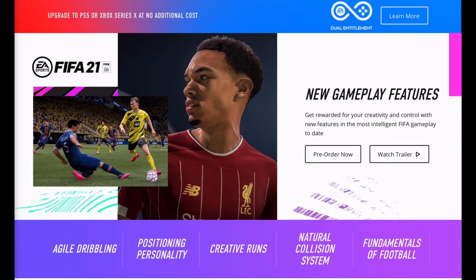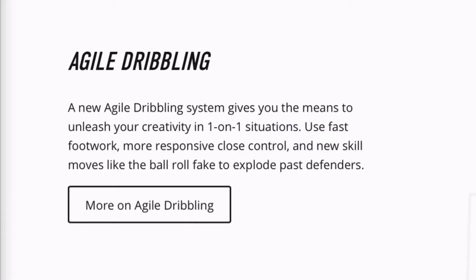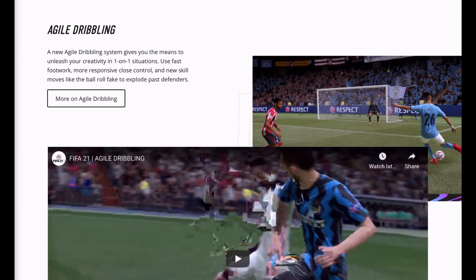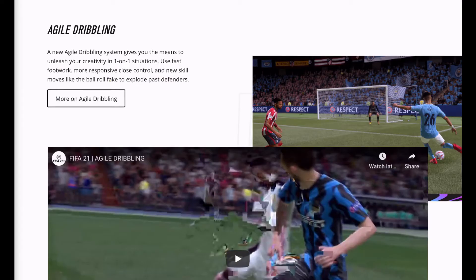First of all we've got agile dribbling. A new agile dribbling system gives you the means to unleash your creativity in one-on-one situations — use fast footwork, more responsive close control, and new skill moves like the ball roll fake to explode past defenders. In a previous video I spoke about new skill moves and fake ball rolls, which probably means the meta of FIFA 21 is going to be the same with skill moves and dribbling past players. From the trailer you can also see that dribbling is very overpowered.